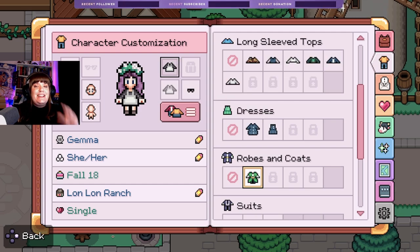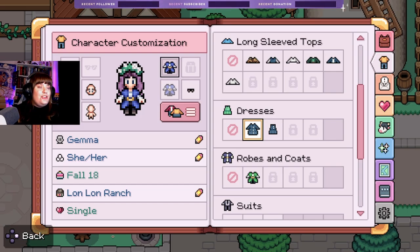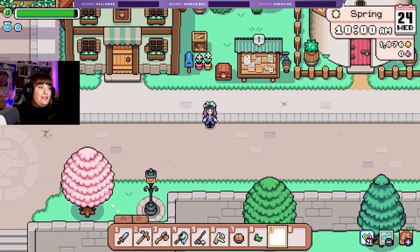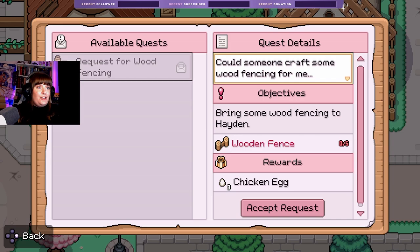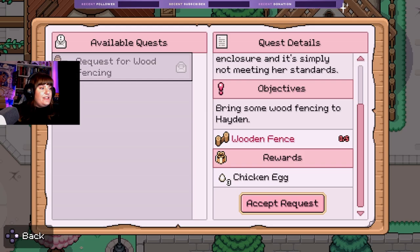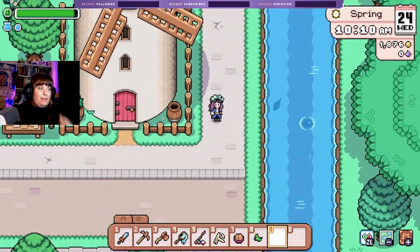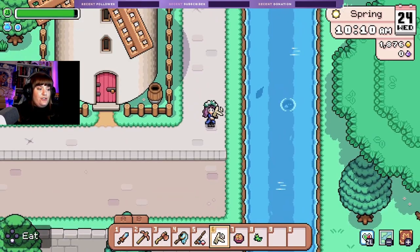It has its own category — Robes and Coats, yes! Now that is what I call a game. Let's do blue — oh that looks cute! We'll keep that on for a little bit. Request for wood fencing: 'Someone craft some wood fencing for me — Henrietta has been testing the integrity of my current enclosure and it's simply not meeting her standards. Bring Hayden some wood fencing.' And we'll get three chicken eggs! I've got some fencing back in my chest, so that's not a problem.